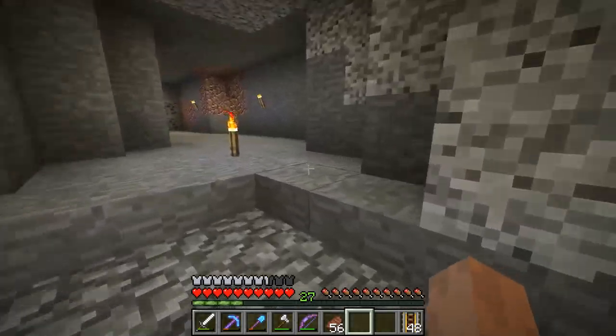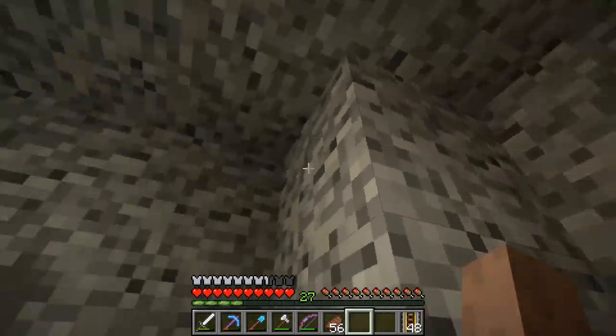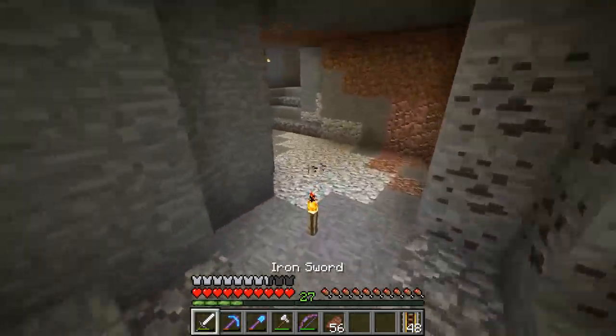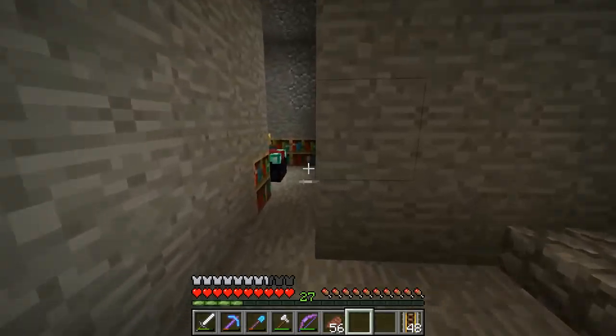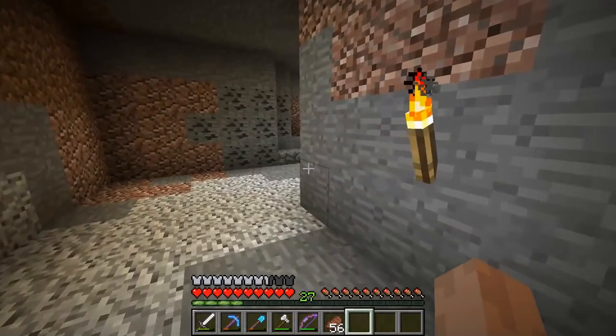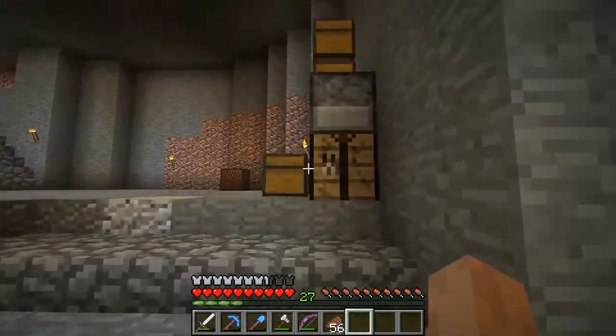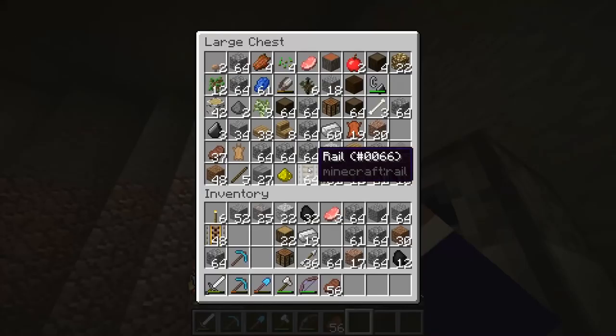We've already got wheat and potatoes. Oh, they're right there, that's so mind-confusing. So yeah, we'll just turn this place into a farm. We're going to build a railway because we still need to transfer all these supplies. So that's what we're going to do today.